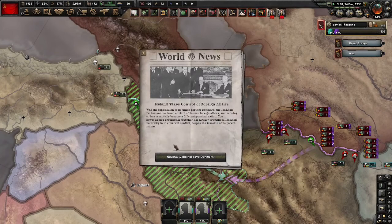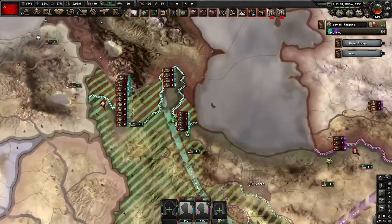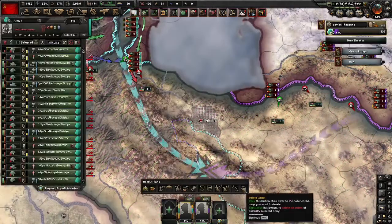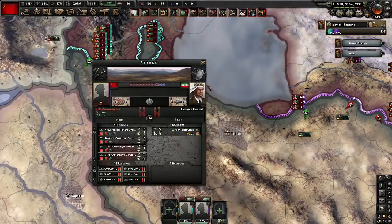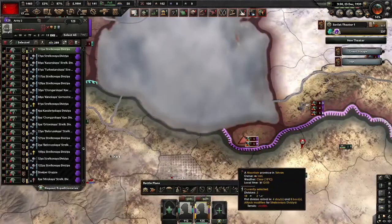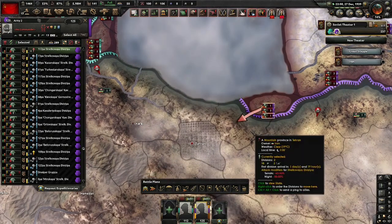Oh no, no no no no! Now I cancel the order, because I'm not sure. So look here — we go over here and we go around the capital.